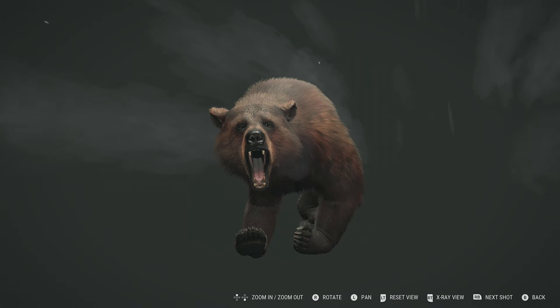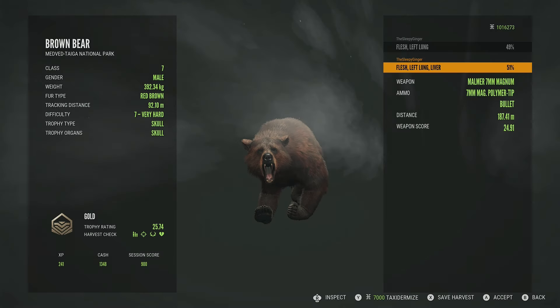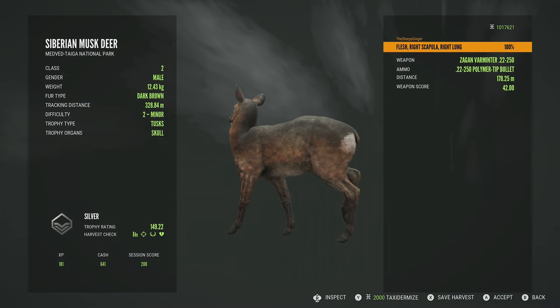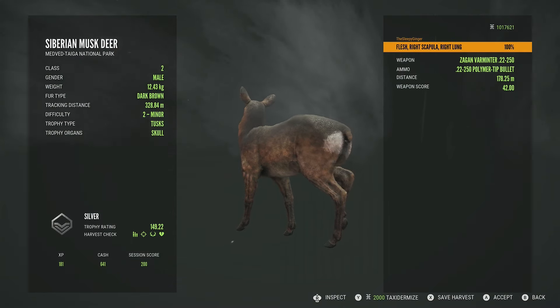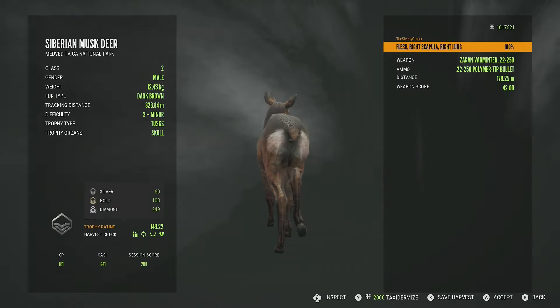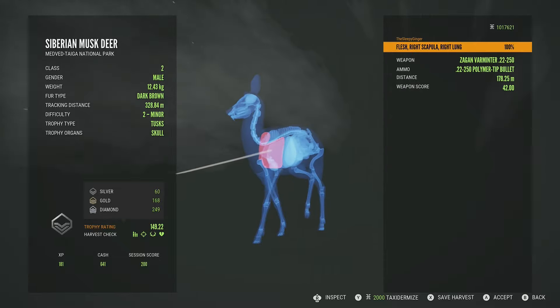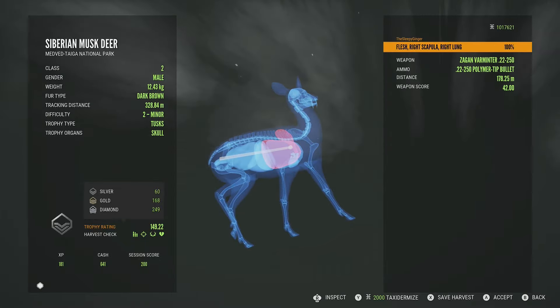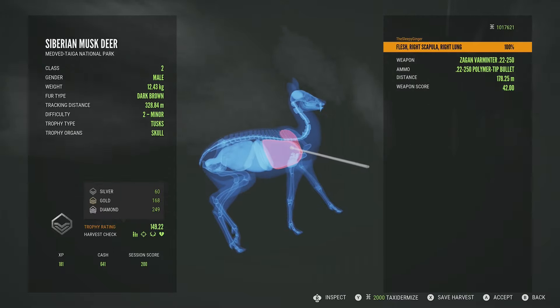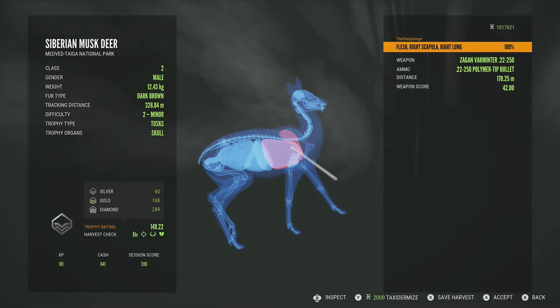Does that Siberian musk deer make gold? He will not — he's only a silver, scoring near the bottom end of his estimates at 149.22, and gold is 168. A bit unfortunate; he just was not big enough. It was right scapula and right lung at 178 meters, a really good shot — he just did not make gold, so I have to find another one.